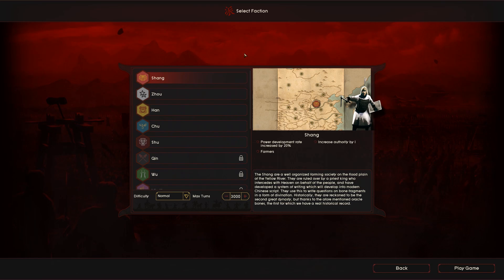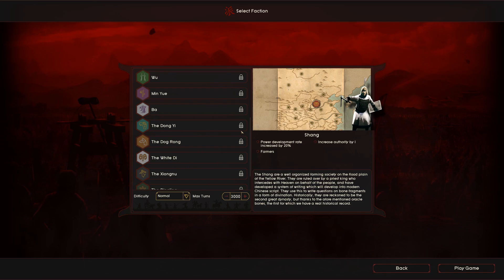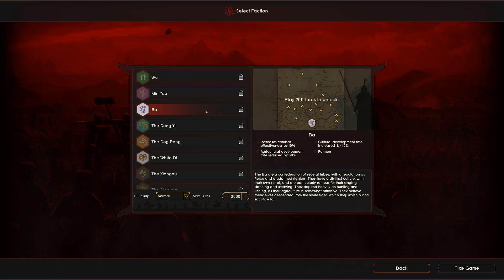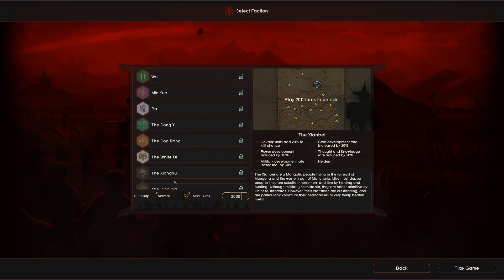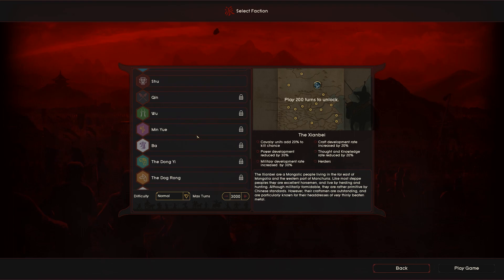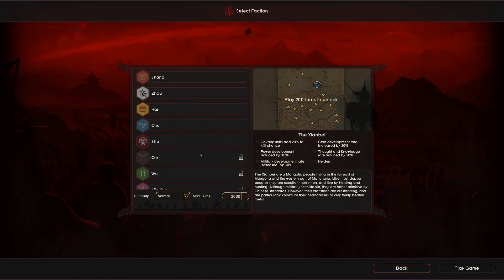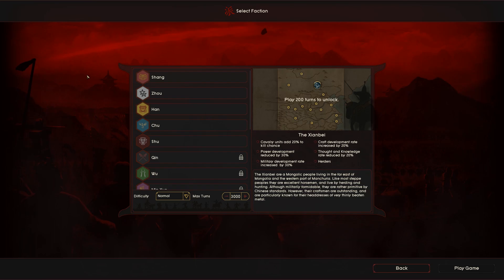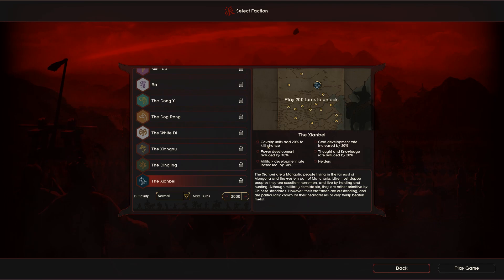You can see various factions are actually locked, and you unlock them by playing 200 turns, which gives you different starting locations. Each faction has their own unique buffs, bonuses, and attributes. I quite like the fact that you have to play 200 turns to unlock other factions — similar to the good old days of Medieval 2, where you could unlock factions after defeating another or completing a campaign.